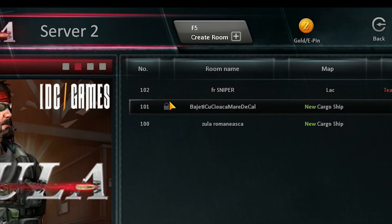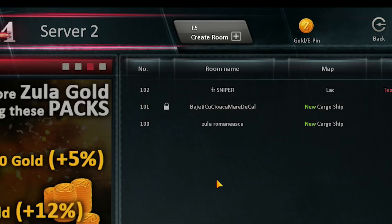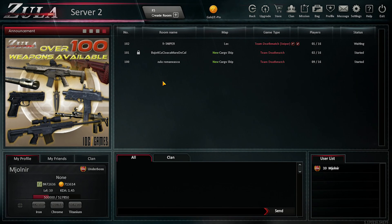As you see here, there are some rooms with a padlock. That means that this is a private room. You can only join this room by entering a password.